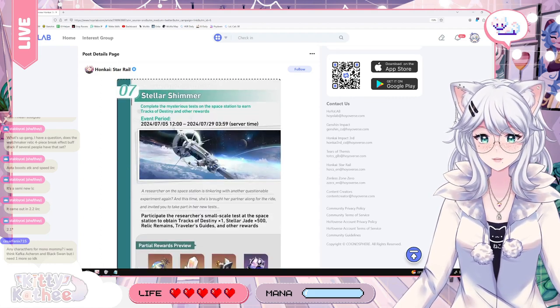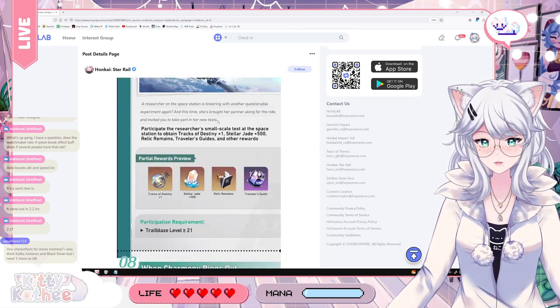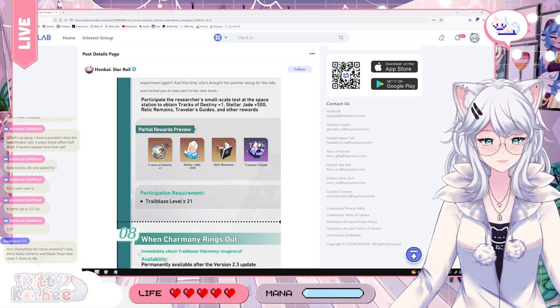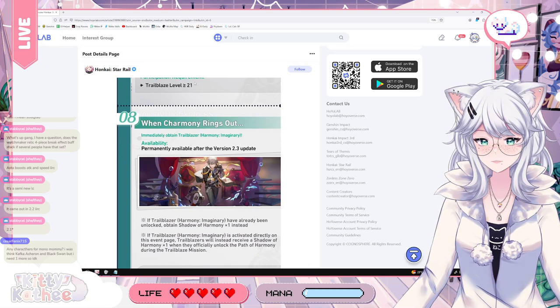And then we have Stellar Shimmer — a mysterious test on the space station to earn Tracks of Destiny and other rewards. Not a lot of information here, but Tracks of Destiny are always good, Stellar Jade is always great, and some Relic Remains for crafting your relics.